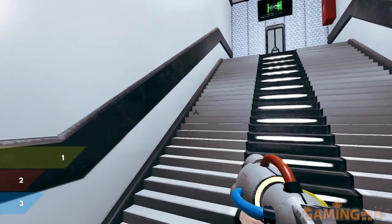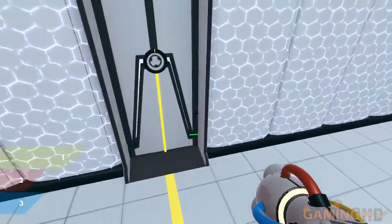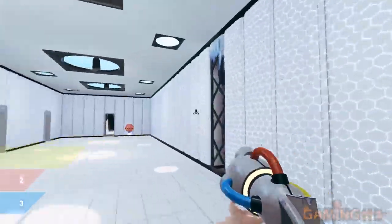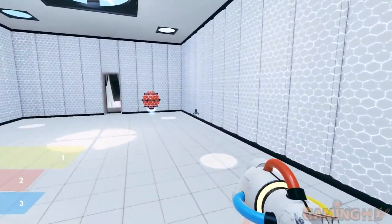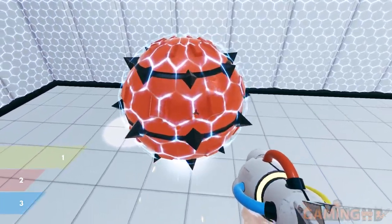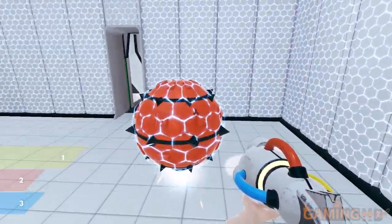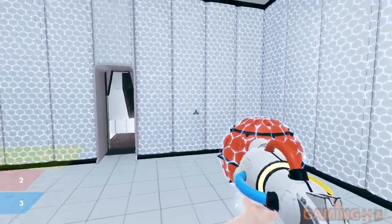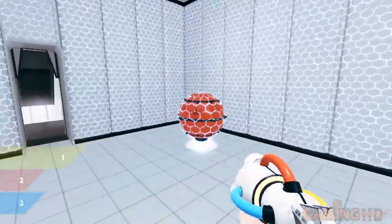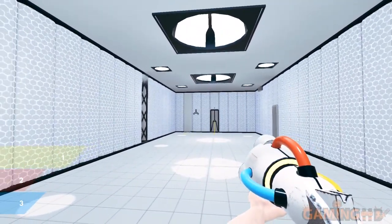Up until now, most of the puzzles I've encountered were the button kind, where I have to get something to place on this button so I can go through the door. But I don't have any cubes or companion cubes, so I'm gonna have to use that worker droid. This worker droid is a bit grumpy, as you can see from the spikes. Also he is shielded like all these walls, so I can't actually paint over them.